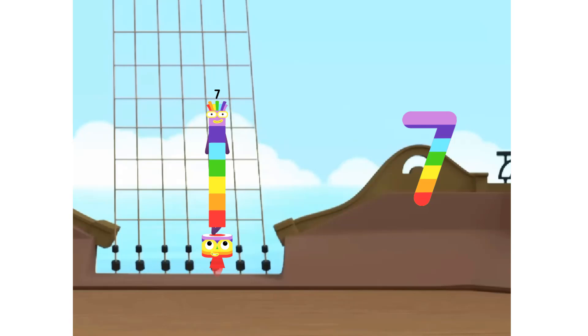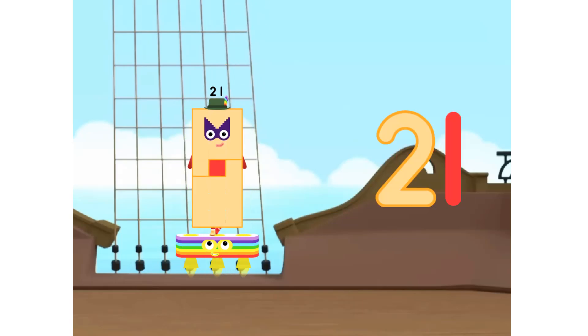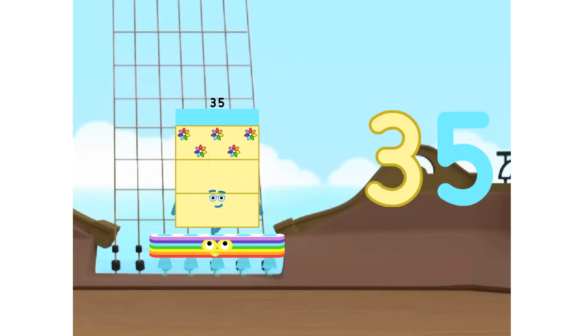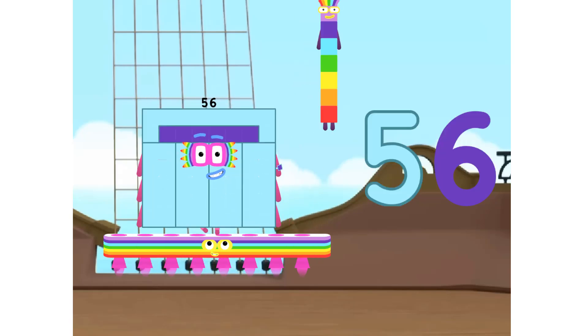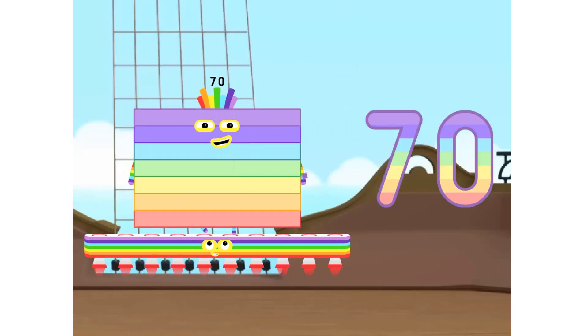1, 7 is 7. 2, 7's are 14. 3, 7's are 21. 4, 7's are 28. 5, 7's are 35. 6, 7's are 42. 7, 7's are 49. 8, 7's are 56. 9, 7's are 63. 10, 7's are 70.